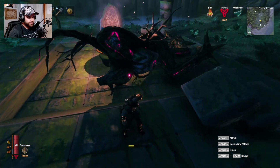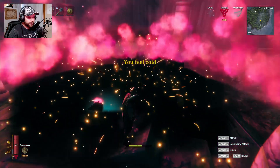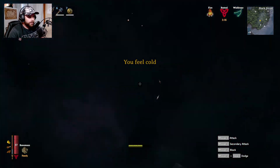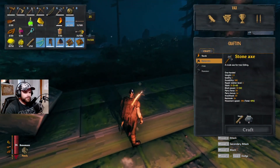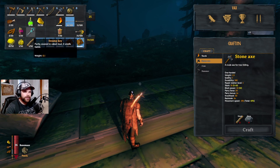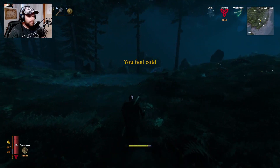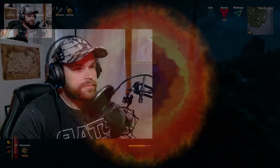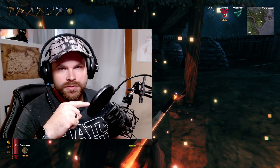Look at that — he's dead! I got the Elder trophy and a swamp key. You're going to go put that trophy on your sacrificial stones. And you've got your swamp key so you can open up crypts. That's it for the boss battle. If you want to watch more of my Valheim videos, just click on them as they're showing up. Thanks for watching.